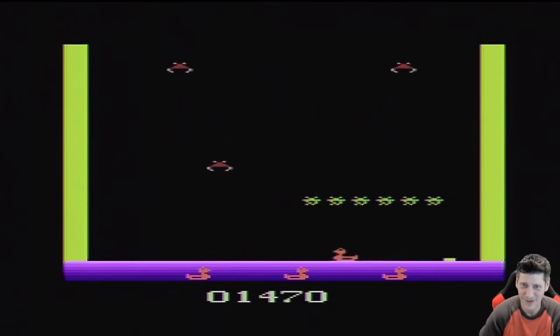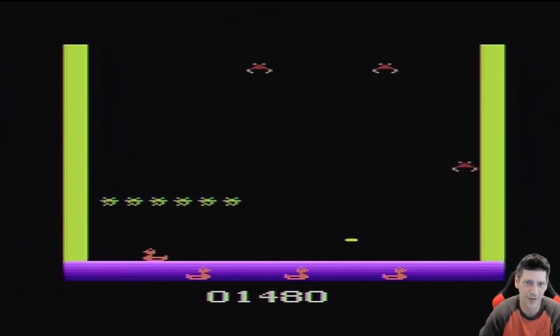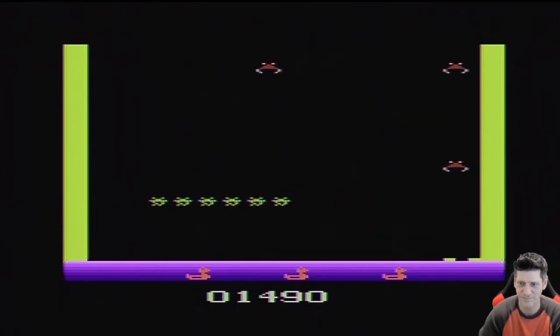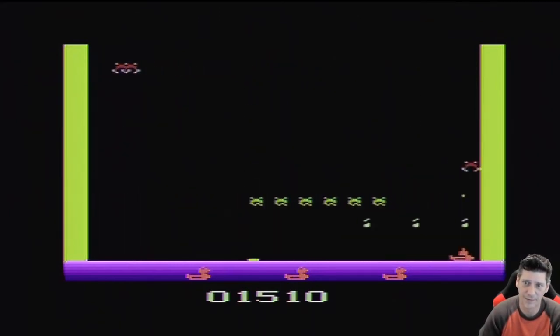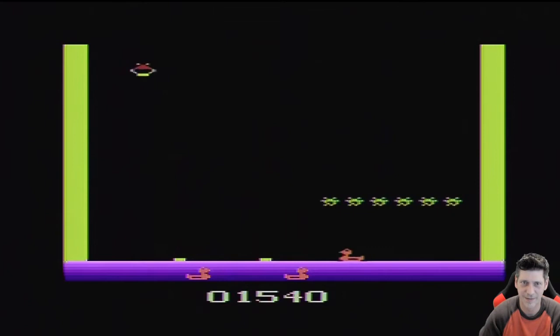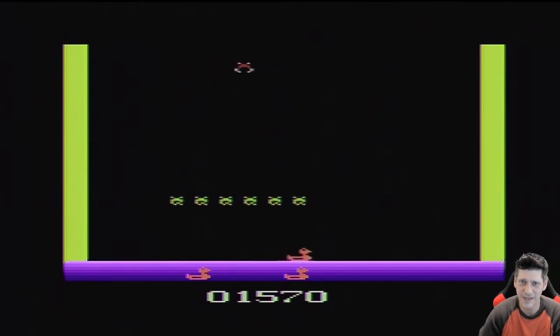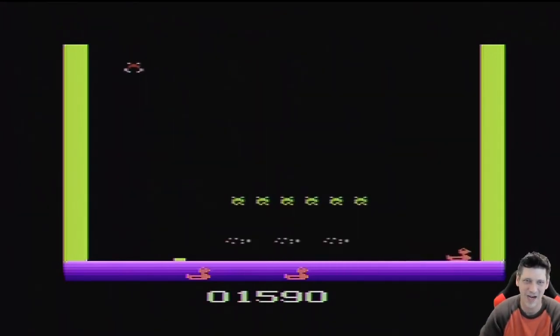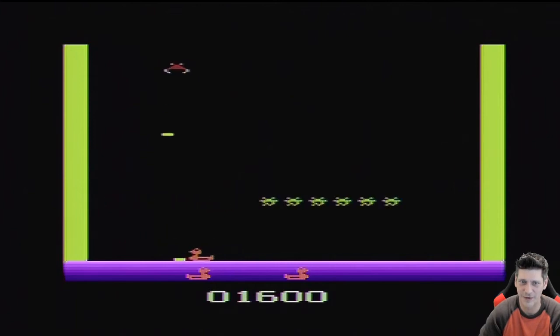And this is it, by the way — there's no more variety than this. They are bastards. See right there, I was pretty sure I hit him. Thanks to the erratic movement of the crabs — well, why are the crabs in the sky and the ducks on the ground? I have a lot of questions about this game. Thanks to the slowness of the bullets and the erratic movement of the crabs, it's hard to hit them.